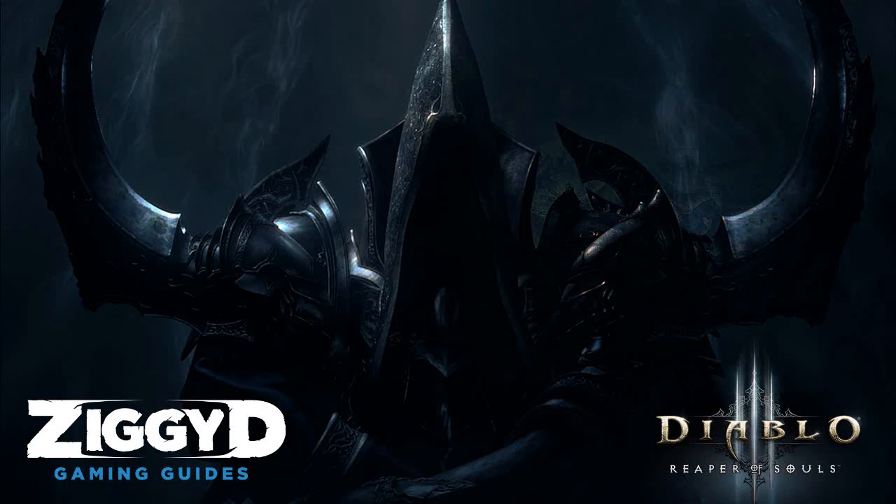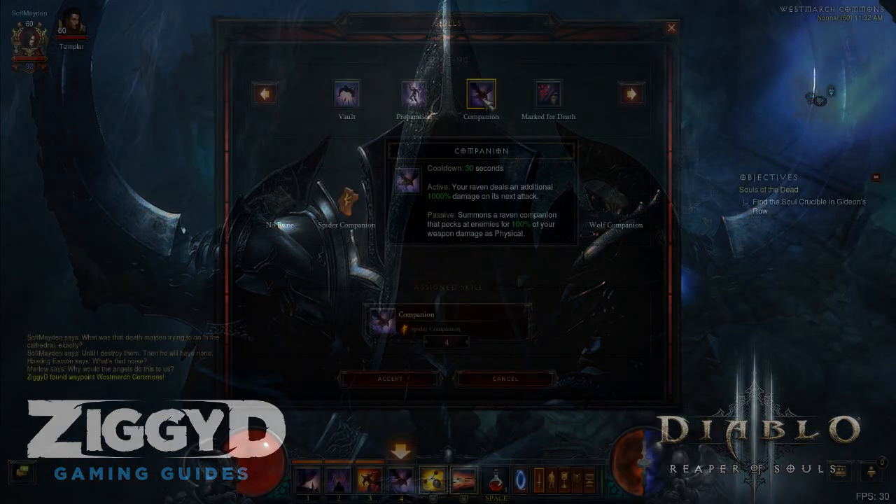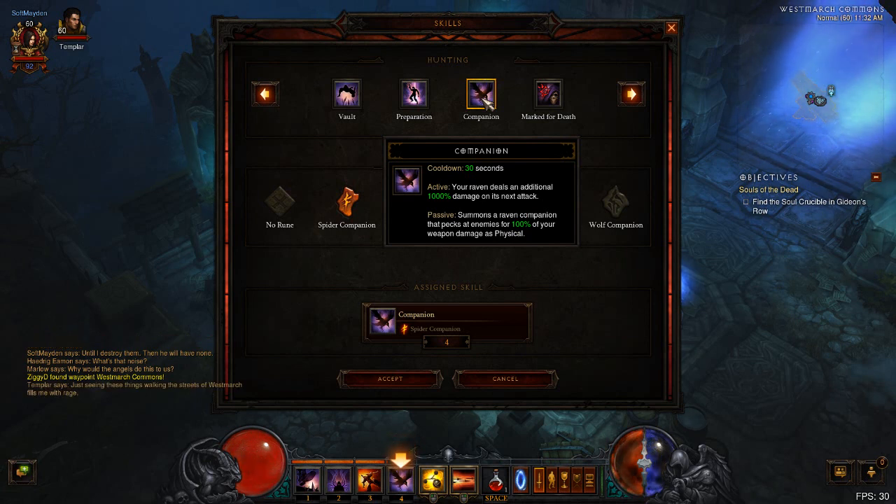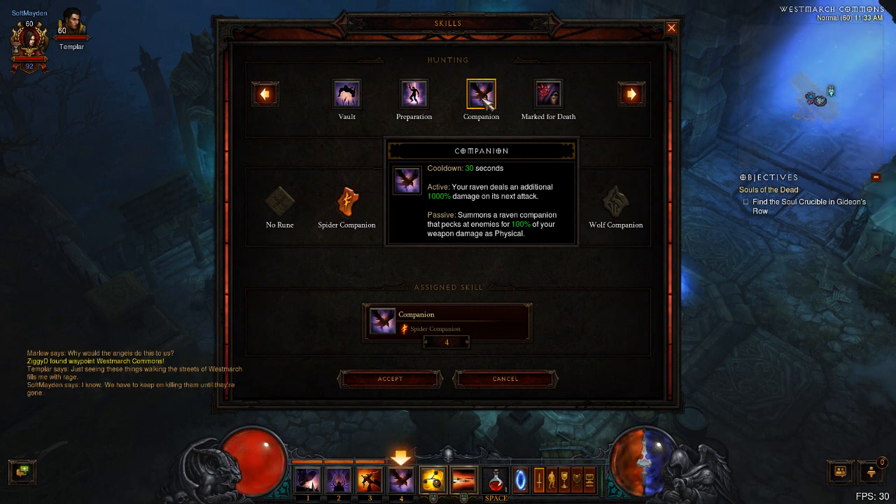G'day, ZiggyD here with another video from the Diablo 3 Reaper of Souls beta. The recent wipe brought with it a number of changes, and some of those changes were actually to classes, which I wasn't expecting. The Demon Hunter especially had a few changes, notably to the companion, and in this video I want to show off these companion changes because they're pretty interesting. It's quite a big change to the way companions actually function, not just number changes.